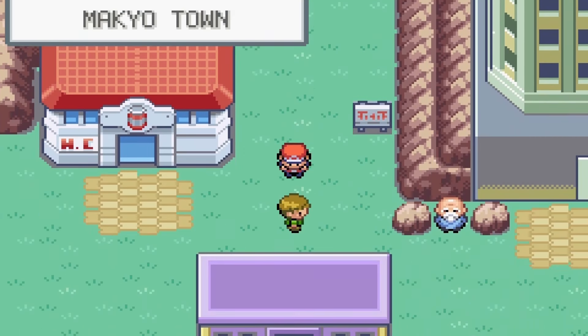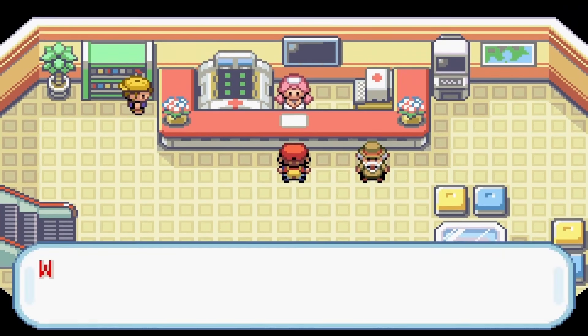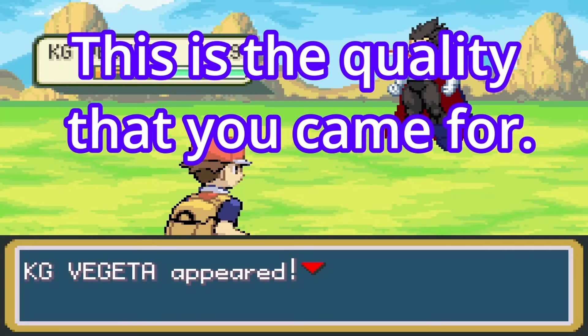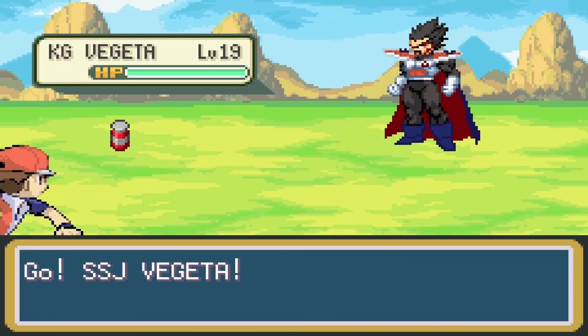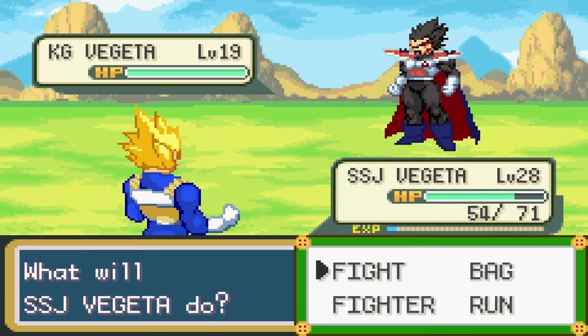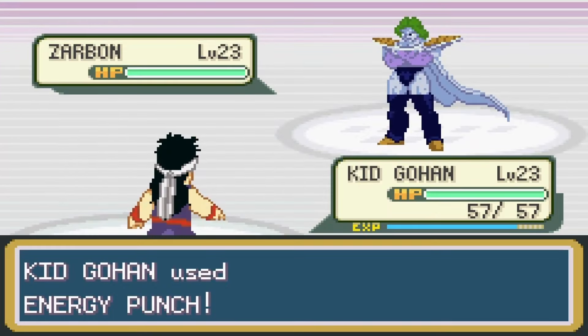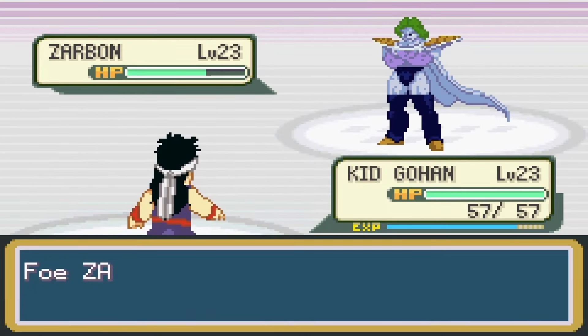On the way to Rock Tunnel, I found the 6-star Dragon Ball on Route 10. After barely making it out of Rock Tunnel, it was time for a filler arc. While getting ready to take on Kami's tower, I found the 7-star Dragon Ball on Route 8. I caught King Vegeta and decided to kick Nappa off the team — him and Raditz just can't pull their weight anymore.